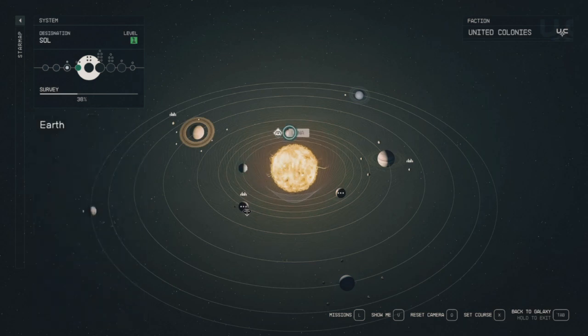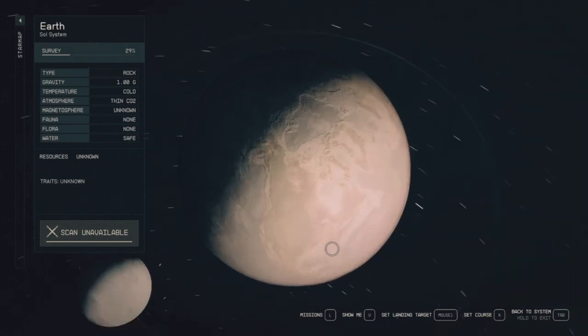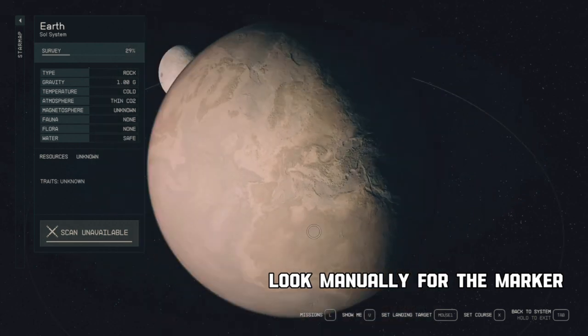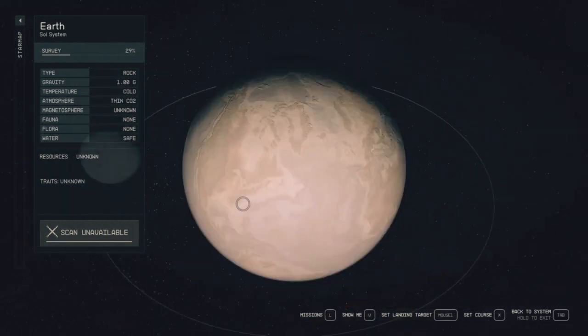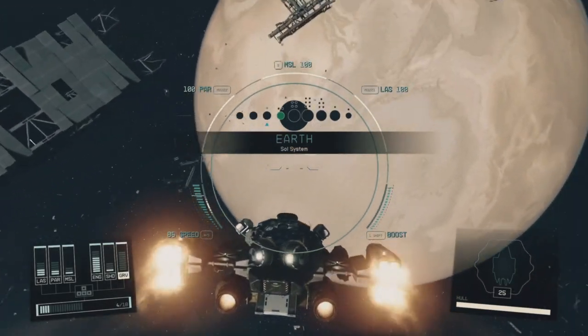If this method doesn't fix the issue, then go to the next method, which is to look manually for the marker. Maybe the reason for this bug is that you visited the system before receiving the quest during your exploration, and as a result the quest marker glitched out.